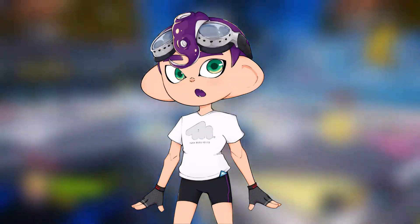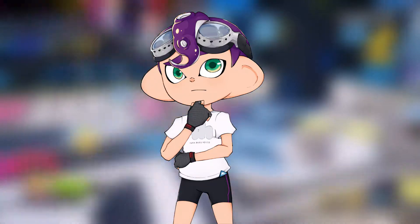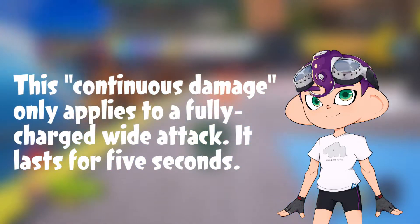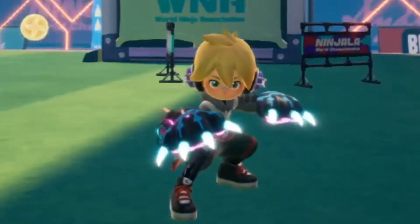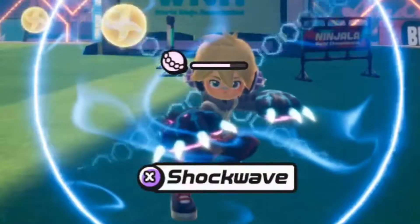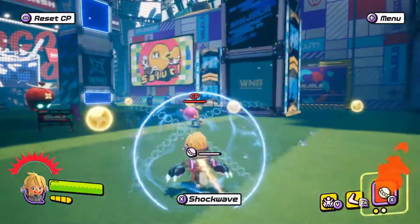I've also noticed that some of your attacks deal continuous damage while Overflowing Power is active, but I'm not exactly sure how that works. I'll see if I can put something about it on screen right now. Unique to the Poxing Gloves is a gum boomerang projectile. It can pierce through targets and deals gum damage forwards and backwards. You can also aim the boomerang towards the ground to make it stay in place.